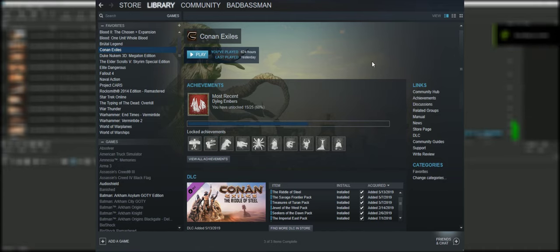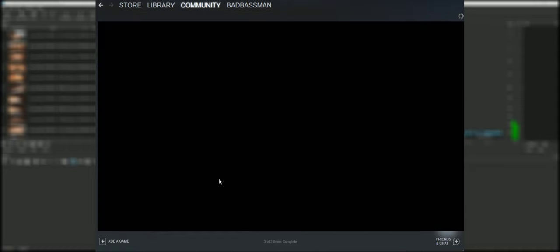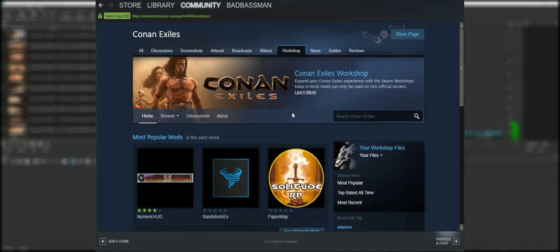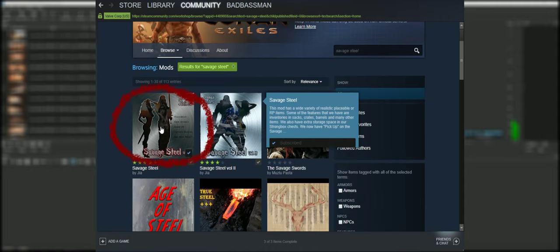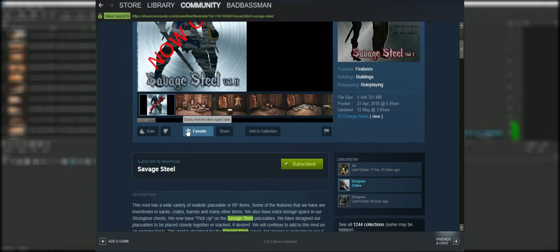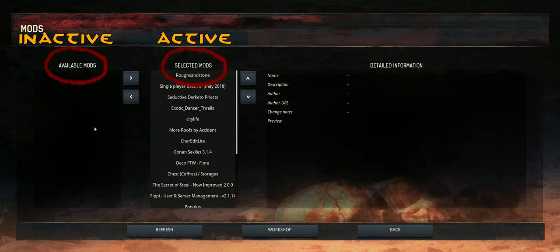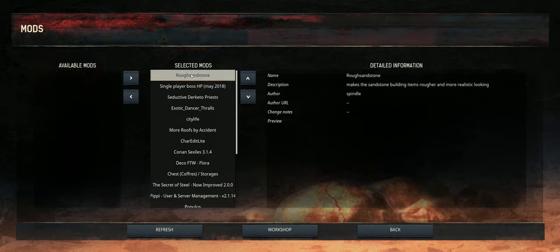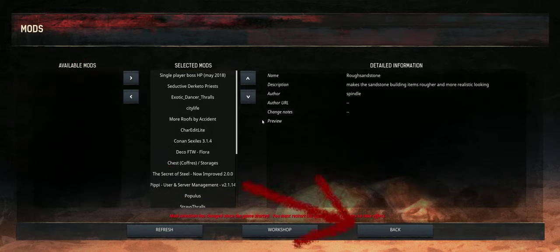Downloading and installing mods is a fast and simple process. In your Steam library locate Conan Exiles, then scroll down to the Workshop section and click Browse the Workshop. You can either browse all available mods or, if you're looking for a specific one, enter its name in the search field. Click the thumbnail to go to the mod's page, then hit the subscribe button and Steam will download and install it. To activate a mod, in the main menu click mods. The mods you downloaded will be in the available mods list. Use the arrow buttons to move them to the selected mods to activate them in game. Then click back and yes to restart the game.